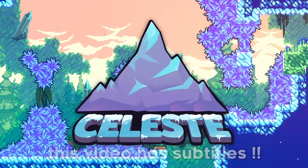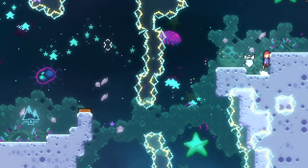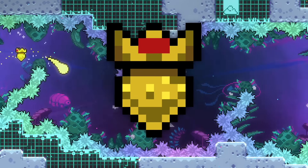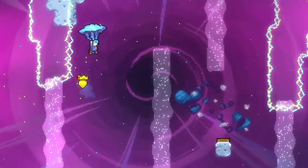The highest collectible in Celeste's base game is the Farewell Goldenberry, which requires you to complete the final chapter of the game without dying a single time. There is one special thing about this goldenberry that makes it unique, aside from the difficulty of course, which is that the golden does not end on the final room of the map.